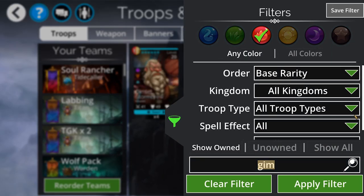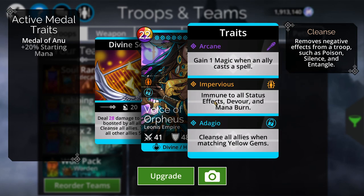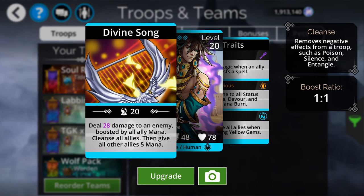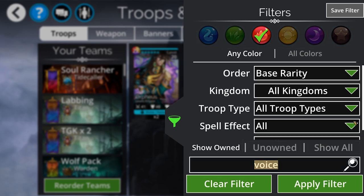After Gimlet we have Voice of Orpheus. He's also immune to a lot of things and cleanses everybody, which is extremely important in Guild Wars. Status effects make or break a Guild Wars fight — if you debuff the other team you gain a huge advantage, so being able to cleanse yourself helps you survive opening frost mage attacks or getting frozen and entangled by a sun spear at the start. Having access to constant cleanse is extremely effective and it's hard to turn off since he's impervious. He also has a castable cleanse, gives other people mana, and does a lot of damage — Guild Wars value for Voice of Orpheus is off the charts.